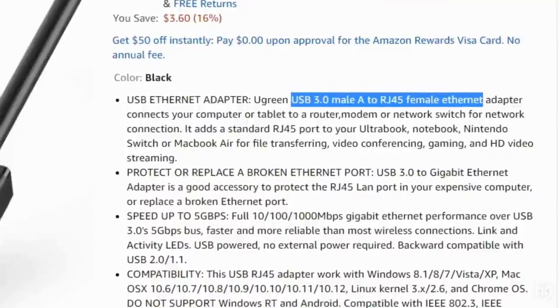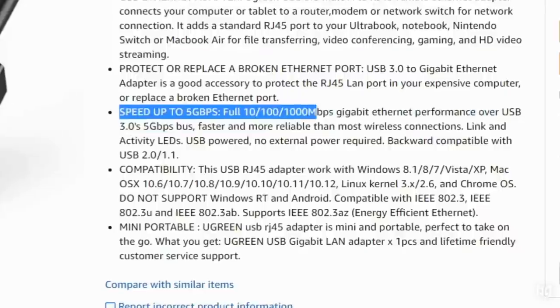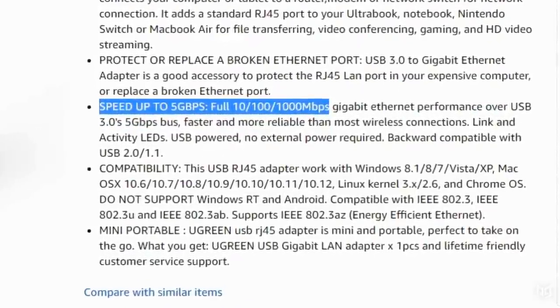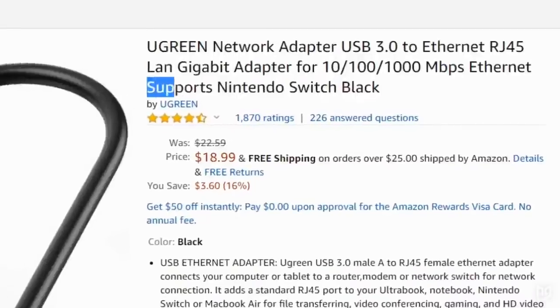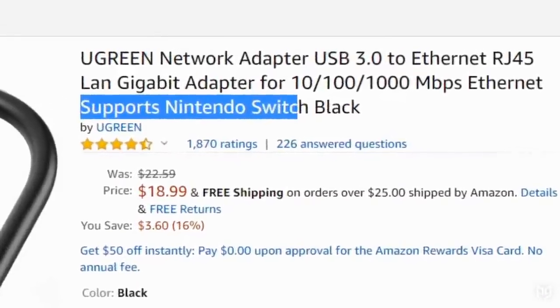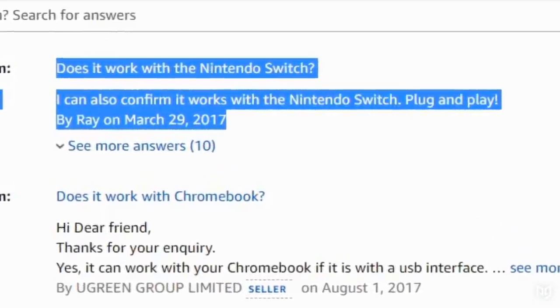For the best connection, you should look for one that supports USB 3.0, and a gigabit ethernet is nice too, although it isn't necessary for a Switch. Don't go just by these settings though, as the Switch isn't necessarily compatible with every single adapter. Check reviews, FAQs, or even just Google the name of the specific adapter model accompanied by the word 'Switch' to confirm whether or not it's compatible.